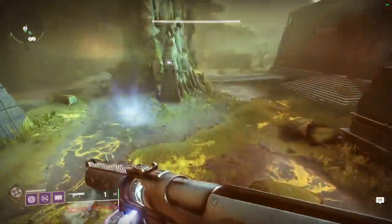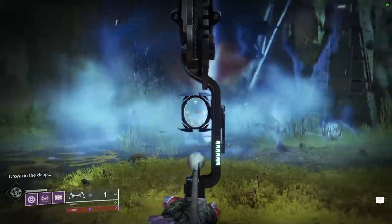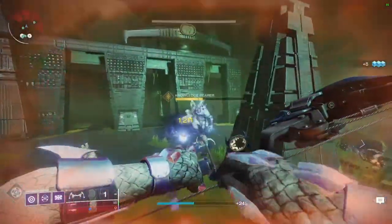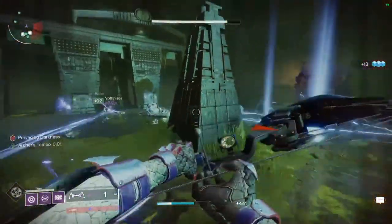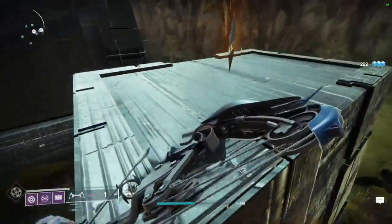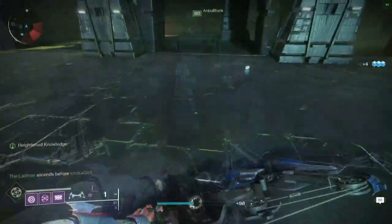Stay near the payload while you kill the abominations to avoid Pervading Darkness, as getting to 10 stacks will kill you. This isn't a large deal here as it's not a darkness zone, but this is good to remember for later. After the three abominations are dead, the Pervading Darkness will stop stacking and you'll need to collect the orange spikes of knowledge — you can collect up to three at a time — and return them to the payload to move it to the next area.